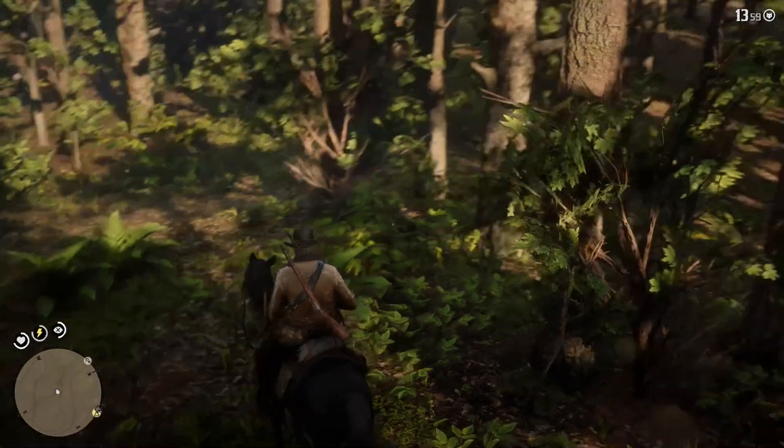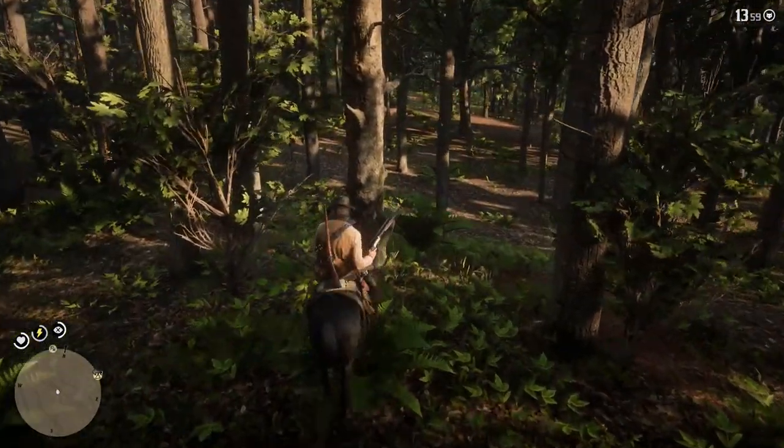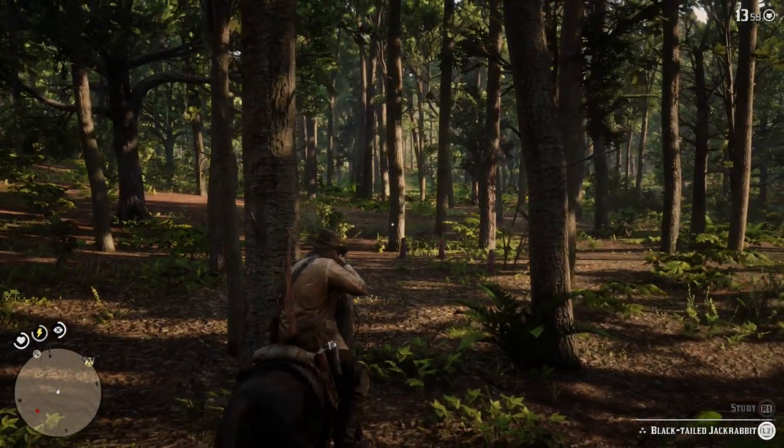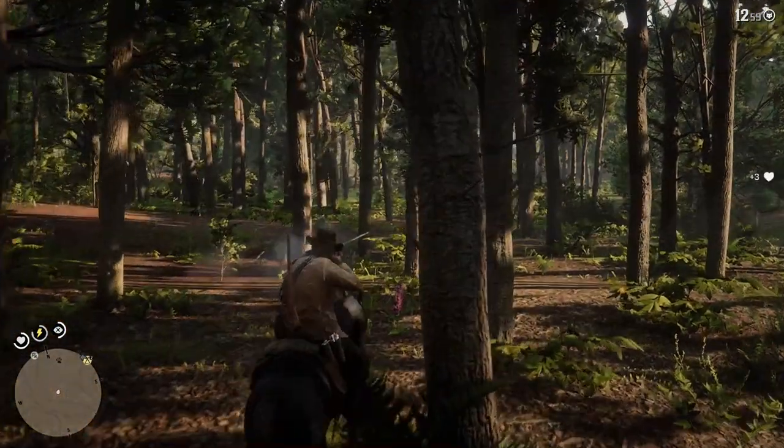Hello everyone and welcome back to Red Dead Redemption 2! This one's going to be mega quick actually because we don't even need to show a location. Basically, to get a perfect rabbit pelt, all you really need to do is shoot it with the Vomint Rifle.